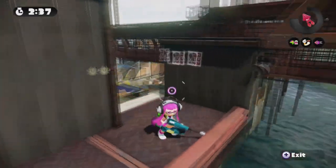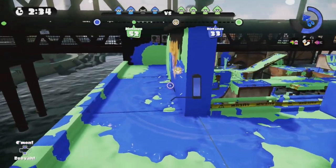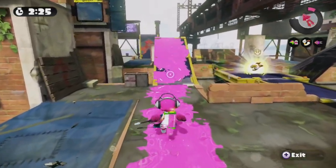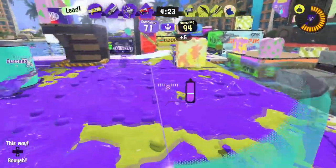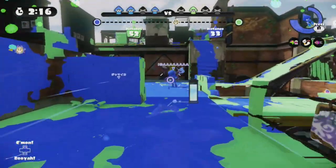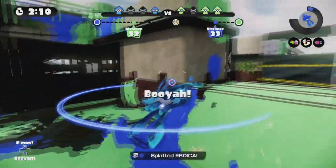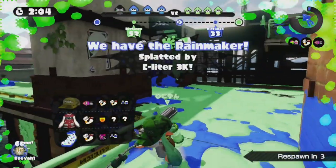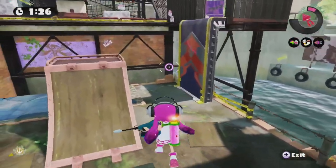Bluefin Depot was a very huge map. However, they've got to be careful if they choose to make the map smaller, because they could easily make it so Charger players are able to reach from one side to the other, which would be very scary if you're not a Charger — this already kind of happened on maps like Mahi Mahi anyway. Part of the fun of Bluefin Depot was how interconnected the map felt even though it was so large. Every version of the stage had some way to quickly access the other side without having to go all the way around, which made flanking a lot of fun.